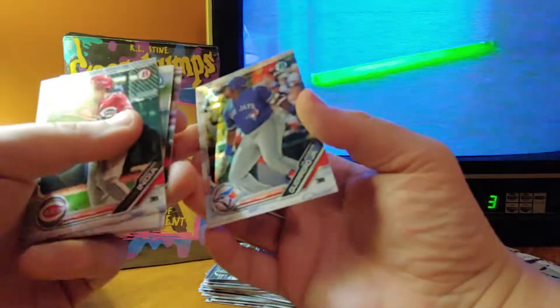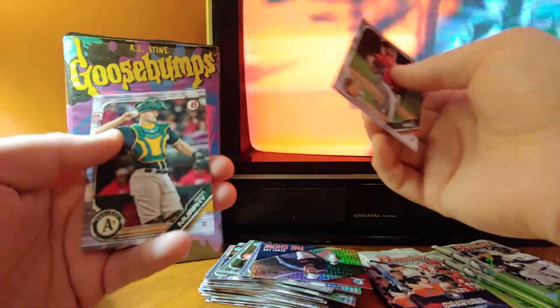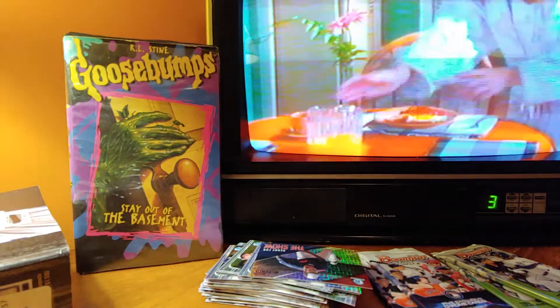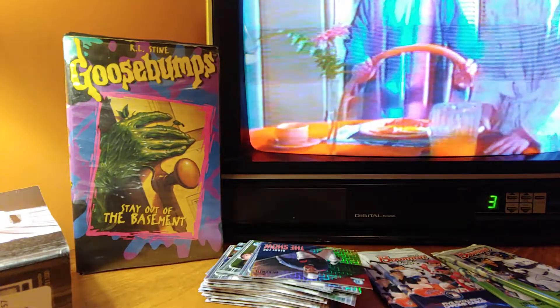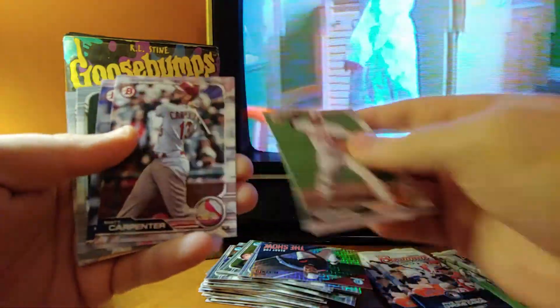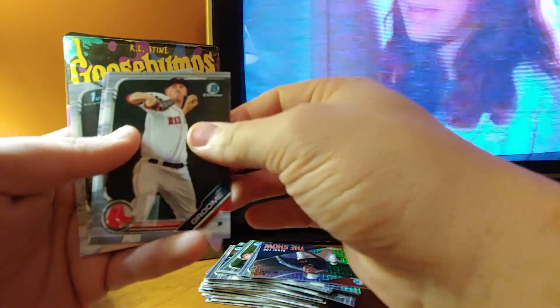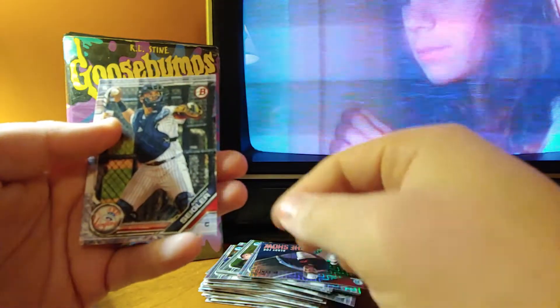Hey, there's a Vladi Chrome — nice. Jonathan India, Forrest Whitley, D.L. Hall, and Sean Murphy. If you're not familiar with magnet fishing, it's where you take a magnet on a line and throw it out into a pond or river and pull up all the crap people have dumped there. I do it usually off a bridge — usually pull up old bicycles and around here, heroin needles. Danny Jansen, Kyle Wright, Michael Givens, Matt Carpenter, Franco, Jay Groom, Alvarez, Roberto Ramos, and Anthony Siegler.